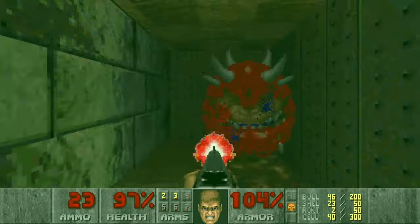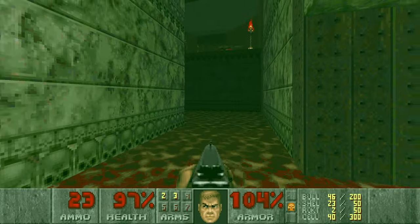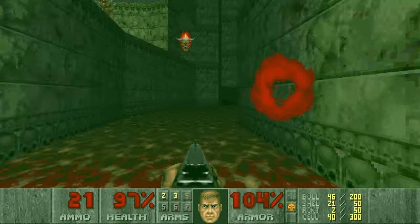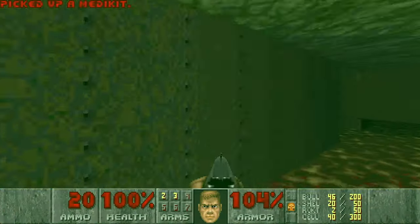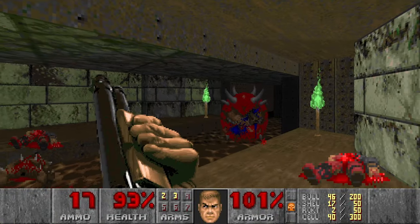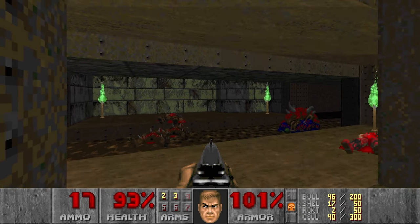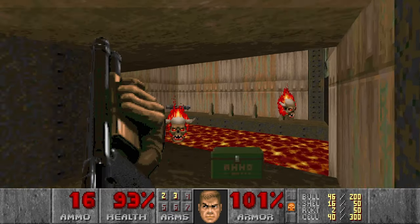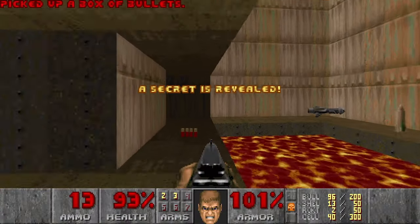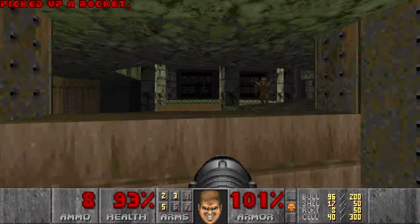It's actually a pretty bad spot for camping, but that's fine. Then let's go back, maybe kill some more stuff while the radiation suit is still active. Let's go here — and a glass of kakos, probably the one that wasn't fighting before. Now we get the rocket launcher, which will be really useful. And this is the secret where we can get the computer area map as well.